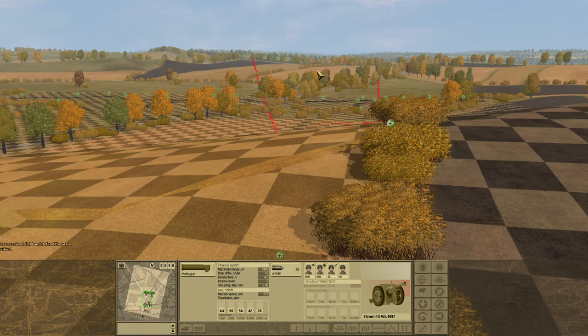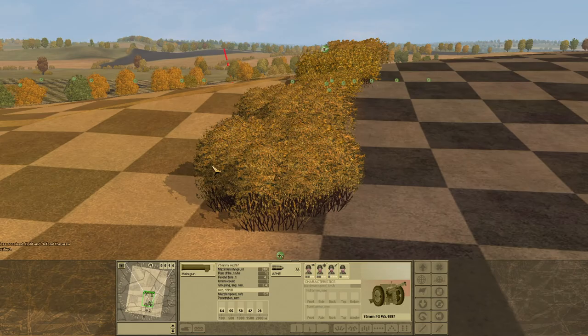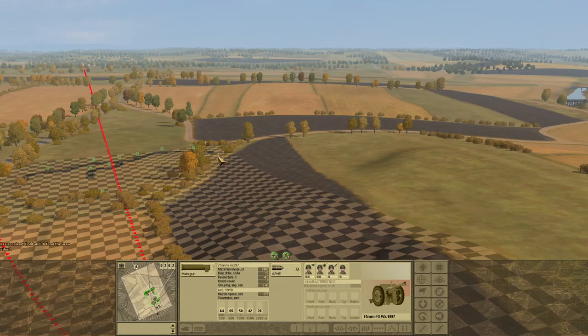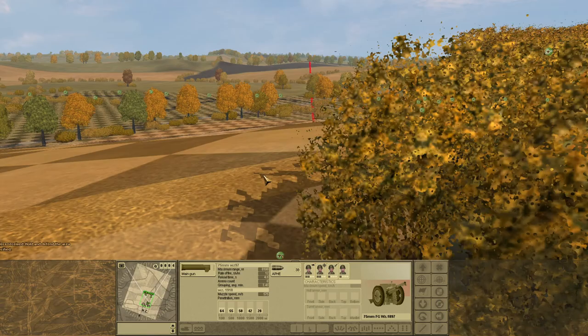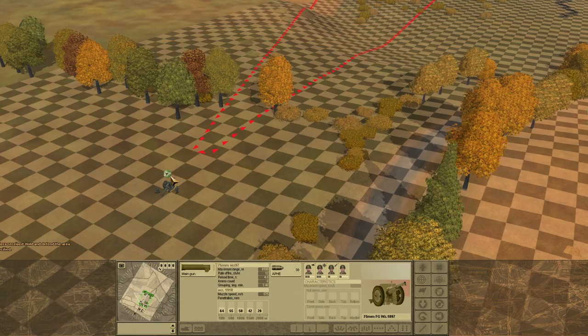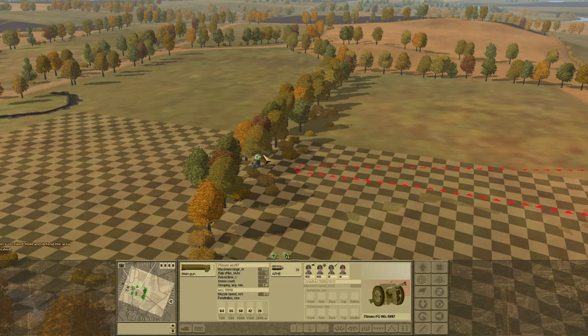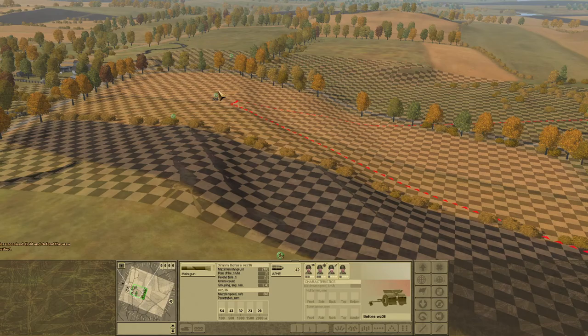If I place you there, you should have a pretty clear line of fire. One tank approaching down the left field — the rise in the terrain should protect you from tanks coming down the right. I think I like that position there. Hopefully that's an adequate amount of concealment. I'm not intimately familiar with these game mechanics — I don't know to what extent these bushes actually provide concealment or are just aesthetic.